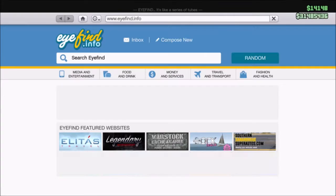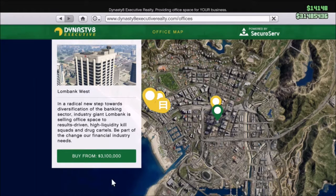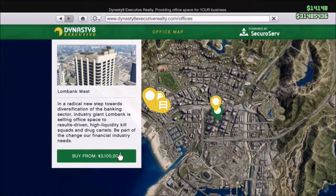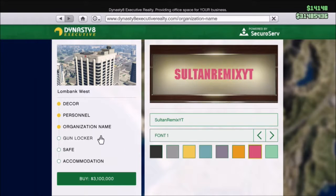I have the Maze Bank so I'm gonna be buying it — it doesn't matter obviously, but I have the Maze Bank West. It's four million so if you don't want to spend that much make sure your friend has the same. There's also the Lombank West — make sure it is this one as it's the best one for it. You just need to buy the office and personnel, and then accommodation.